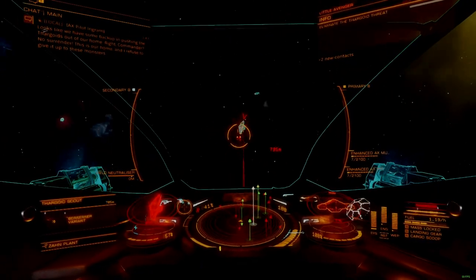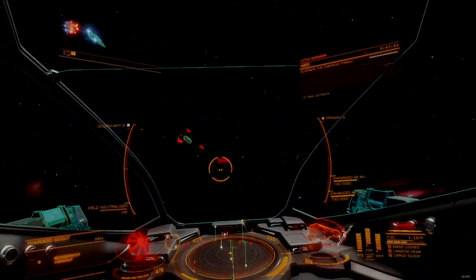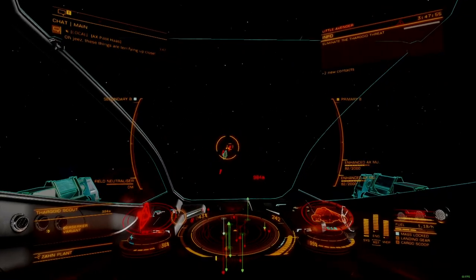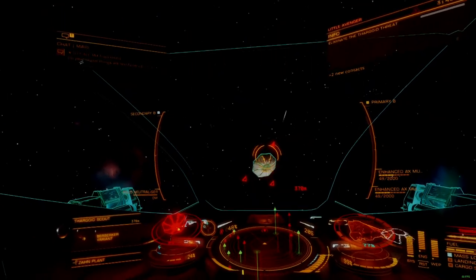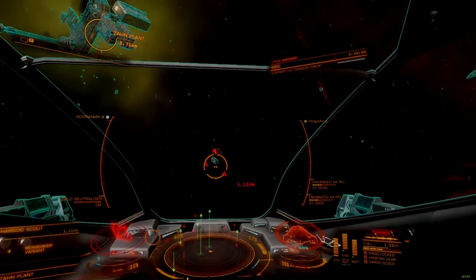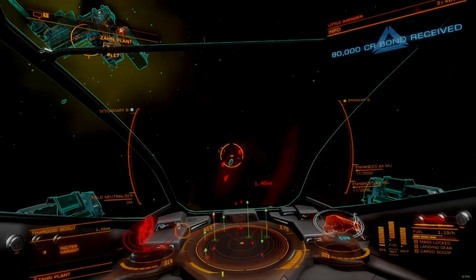The fixed mount enhanced multi-cannon is the most powerful mounting option available for this weapon. While these improvements are noticeable when firing, the higher shot speed compared to the Aegis variant does not improve performance enough to overcome the mount's higher skill ceiling. Veteran players comfortable with manual aiming will definitely find use for these fixed multi-cannons, but average and new players are unlikely to favor the much more demanding requirement for fine ship control.